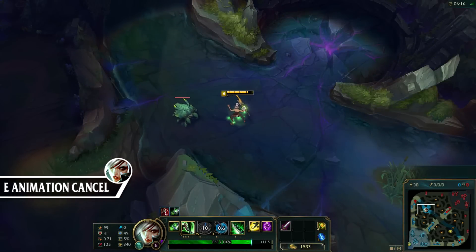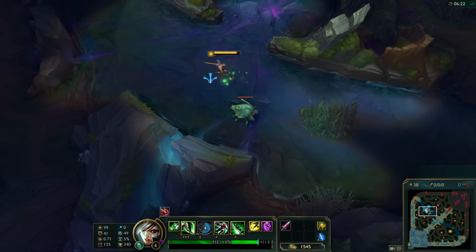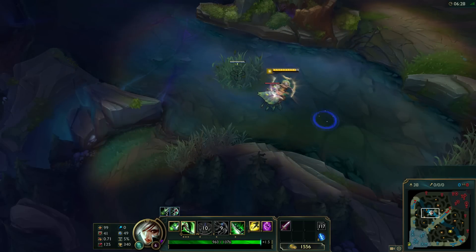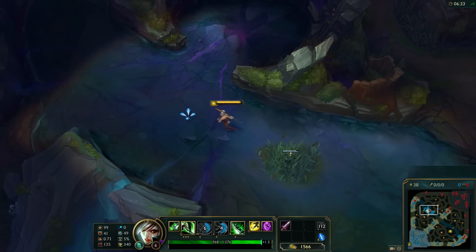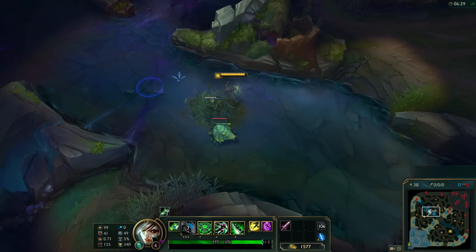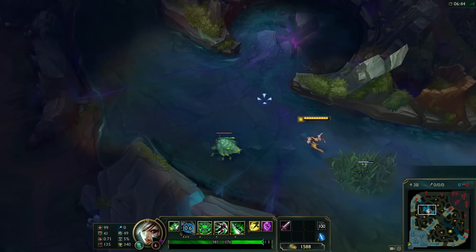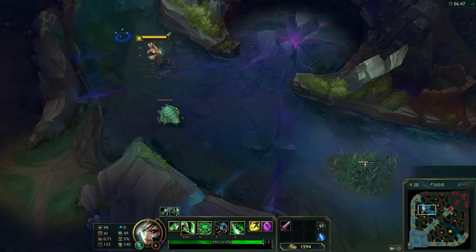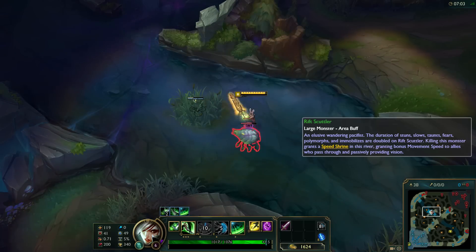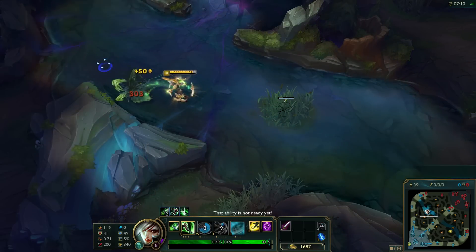Moving onto the final tip, it's gonna be for Riven — and sorry lads, you're only getting one tip this time — and we're gonna be looking at how using your E can animation cancel. As you can see in all of these clips, it works with her Q and W best and also works with her ultimate a little bit as well. When you use your E before one of these abilities it takes away the cast time on them. So your Q, your W, and both activations of your ultimate all have a tiny cast animation at the very start, but when you use your E before it, it removes that cast time so you get the spell off quicker. Animation cancelling is a big deal on Riven so this tip would definitely increase your damage and make it a lot harder to dodge as well.